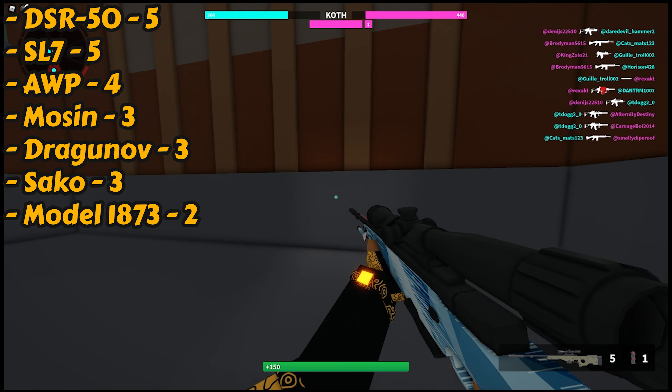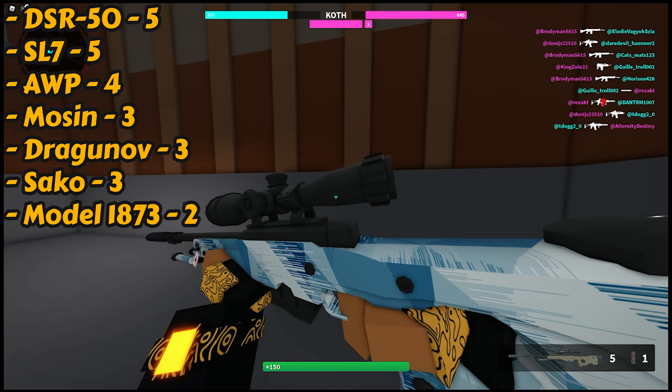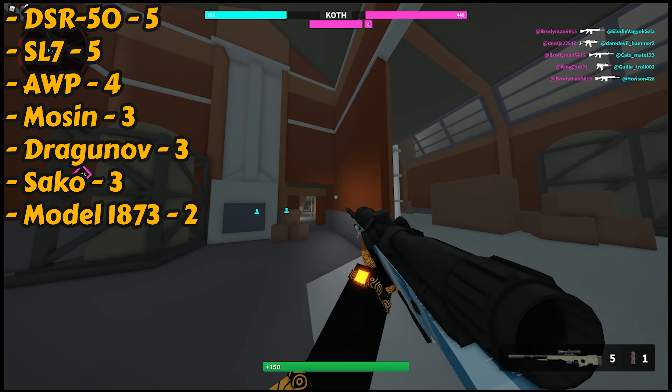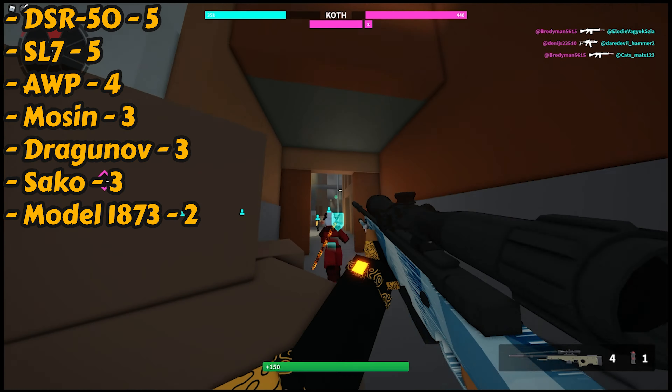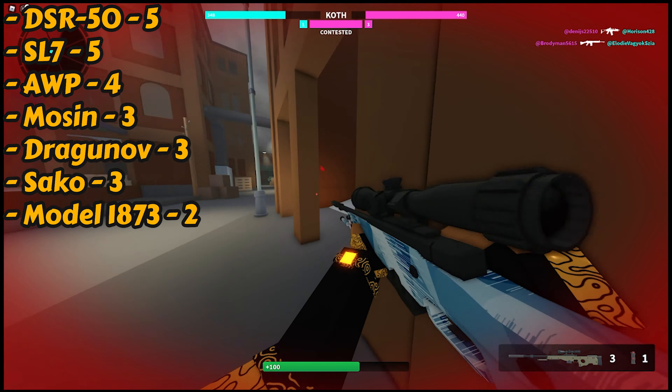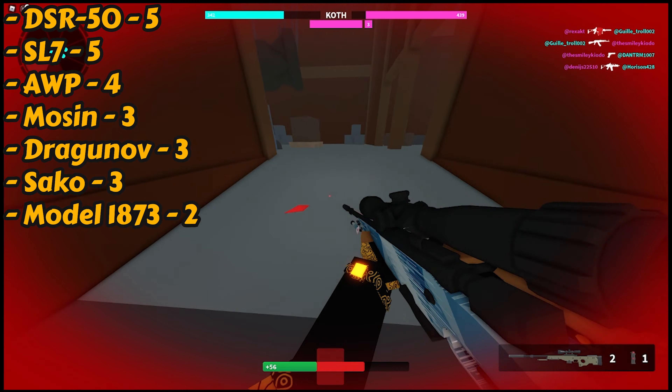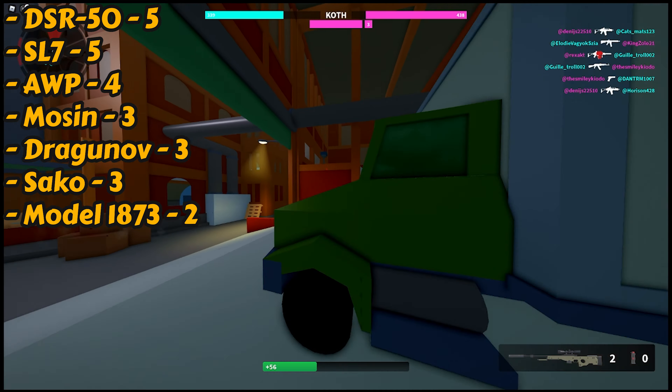Now you can see some stats on the screen here, and you may be wondering what that's for. That's for the snipers — and that's collaterals. With the DSR, you can hit five people with one bullet. I'm too bad at sniping to do that, but that's awesome. Take a pause and look at the stats if you want.